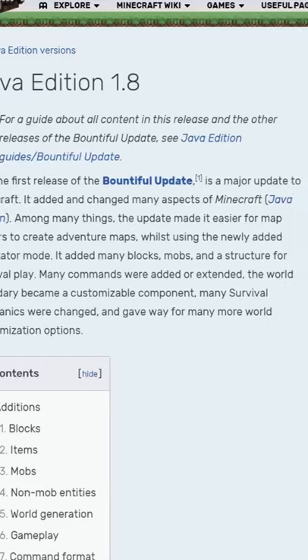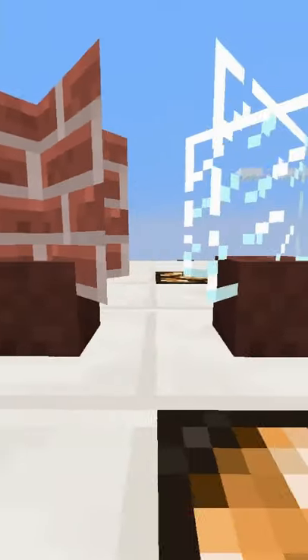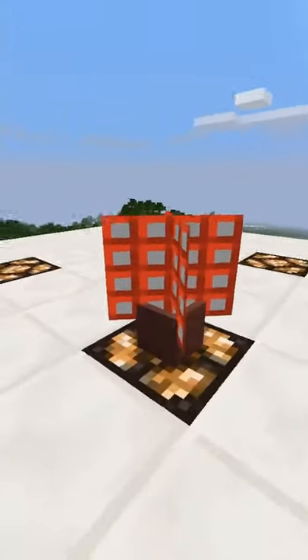There was a glitch in the snapshot phase for 1.8, which enabled most blocks to be rendered in flower pots. You can see the bottom side of blocks in a cross shape.